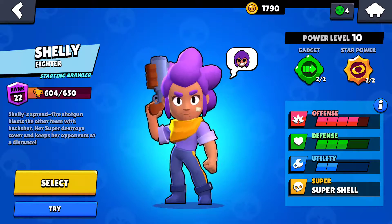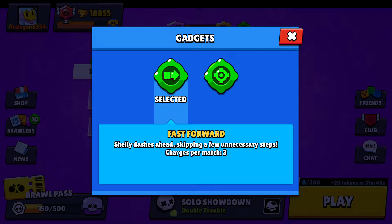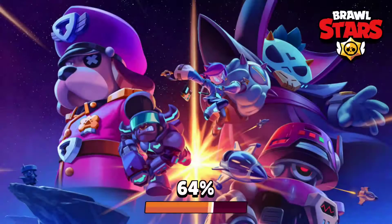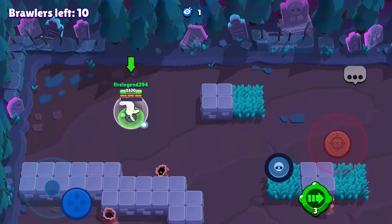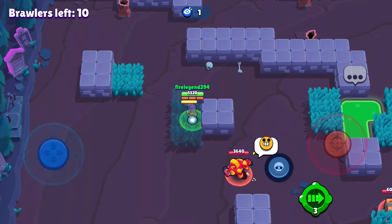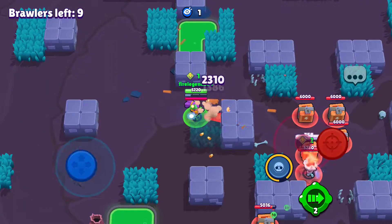Shelly — the noobiest of them all and the only starting brawler. We have both gadgets and both star powers — everyone knows my Shelly is maxed. We're going to be using Fast Forward instead of the other gadget, and we'll probably cover that in the next gadget tour. We're playing with Band-Aid star power, my new favorite from the star power build video. Fast Forward is another meh gadget because you can easily waste it. It's 600 range. So that's what you need to do — use Fast Forward to quickly bounce on your prey.